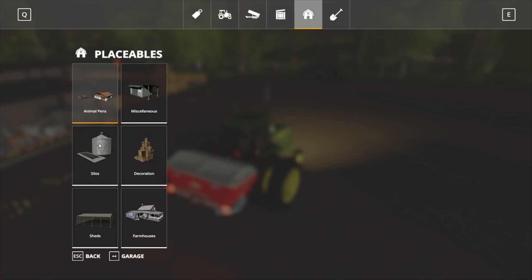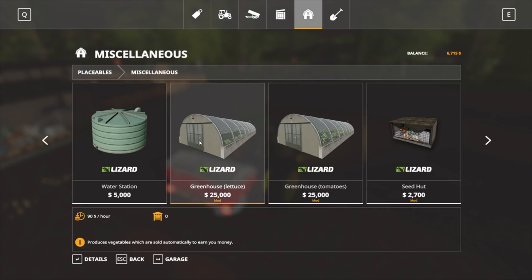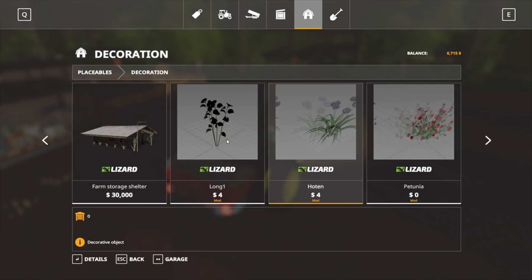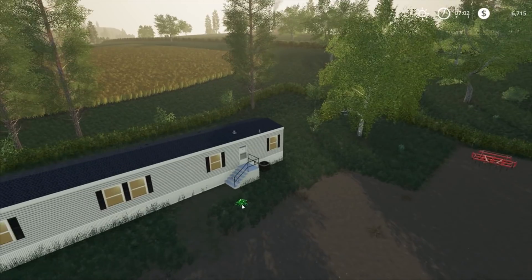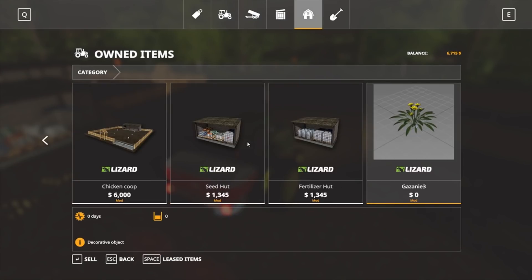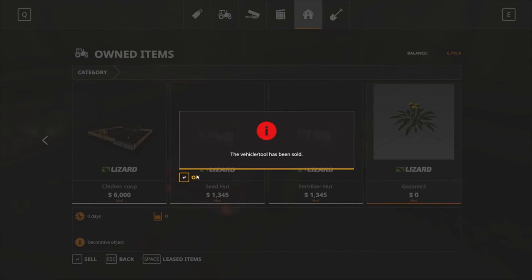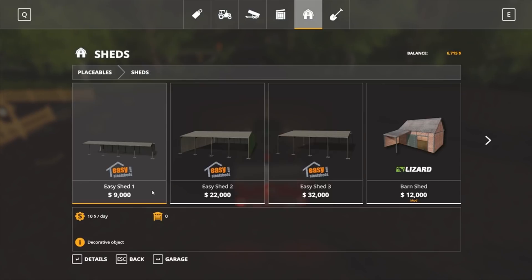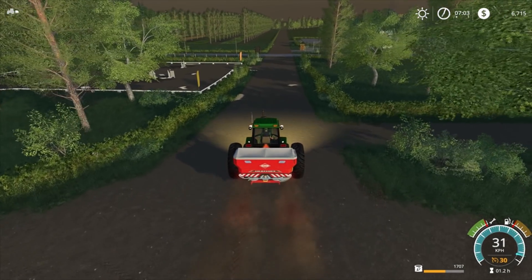Another thing I wanted to show you guys — we have lettuce greenhouses at $90 per hour, and also tomato greenhouses. That's a new mod released just today or yesterday. I've also got some flower mods, but the problem is they're all classed as placeables. I'd like it if we could sell them and they would stay — that way we won't fill up our garage full of flowers.